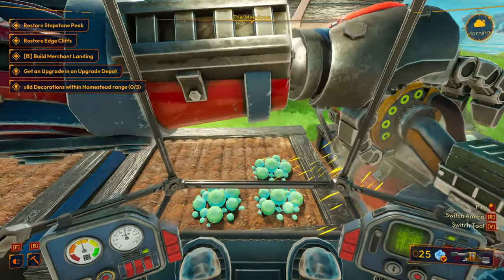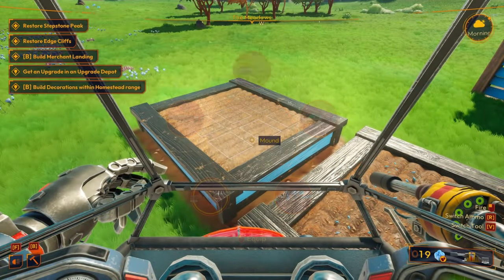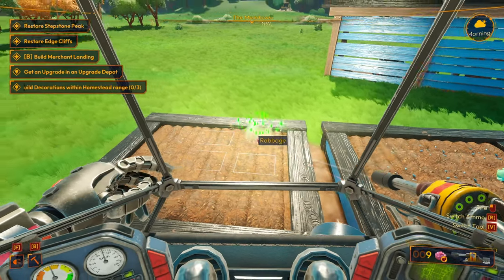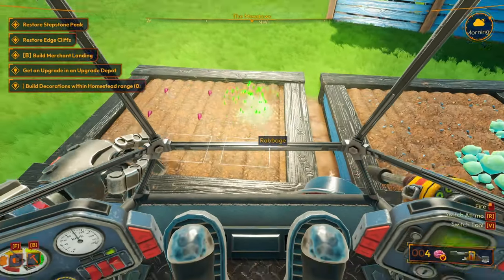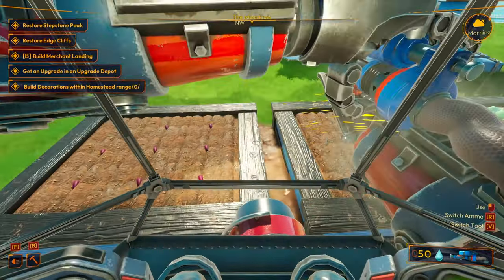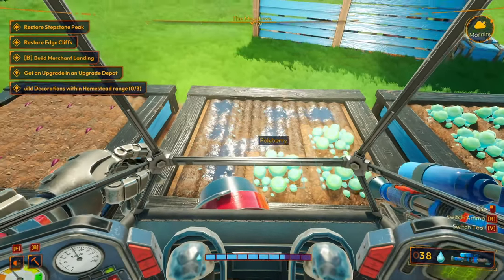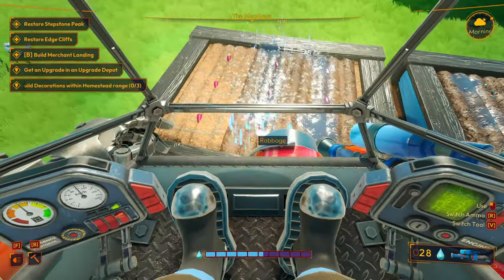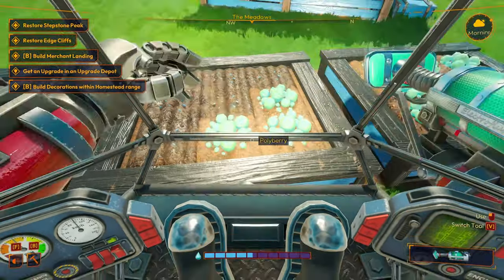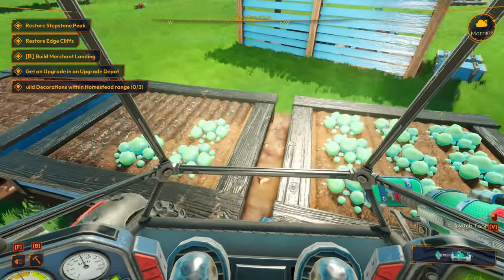Let's see the seed shooter. How do I equip a different seed? Switch tool, switch ammo. I found these ravage cabbage seeds — I don't know what they're for but we'll grow them and see what happens. Now we gotta water everything. Those are already grown so we'll harvest those in a minute. All right, those should start growing.